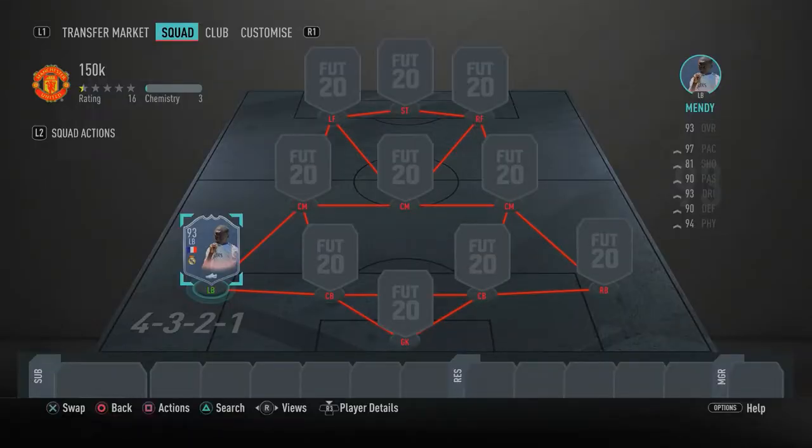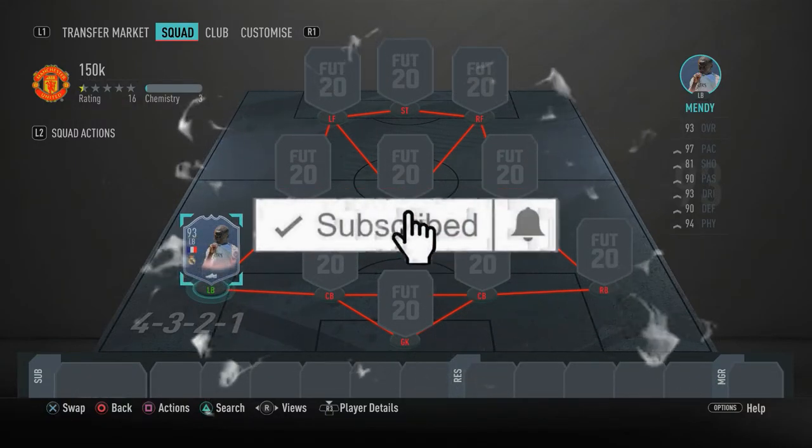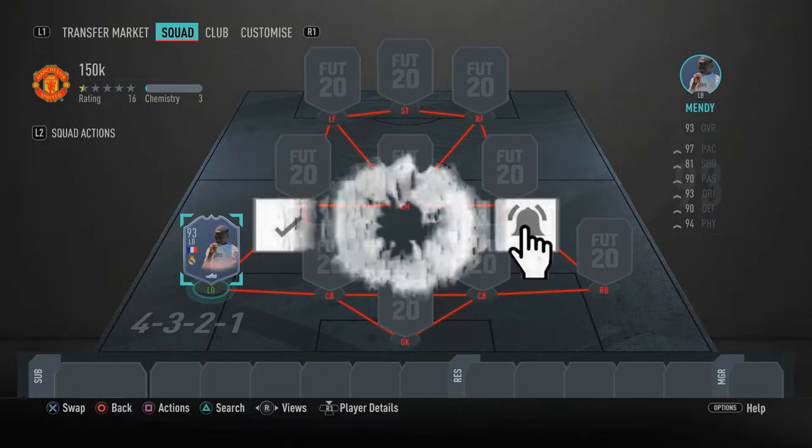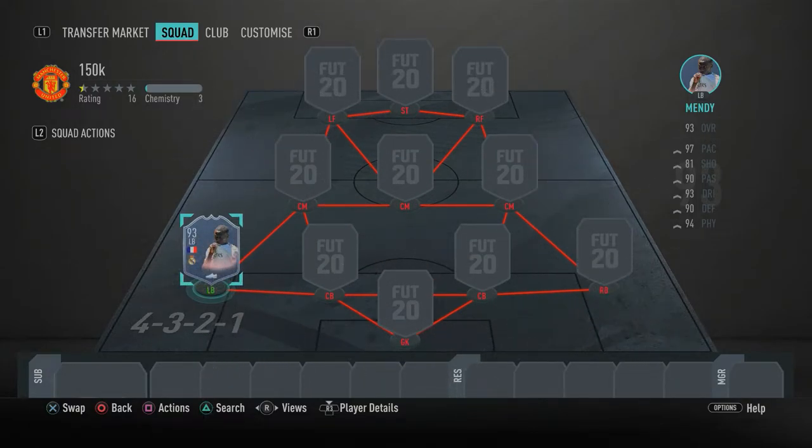What is going on guys, it's your boy RRBPlays here, bringing you guys yet another FIFA 20 squad builder. In today's video I'm going to be showing you guys one of the most insane, most overpowered 150k teams right now in FIFA 20, built around the new Summer Heat Ferland Mendy. I've built an insane cheap affordable team that you guys can build around this Ferland Mendy card.